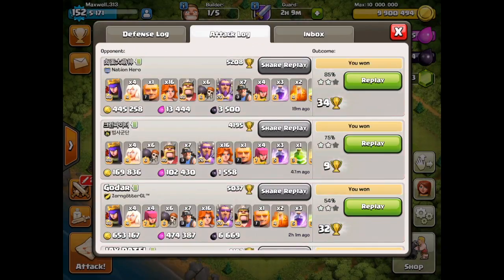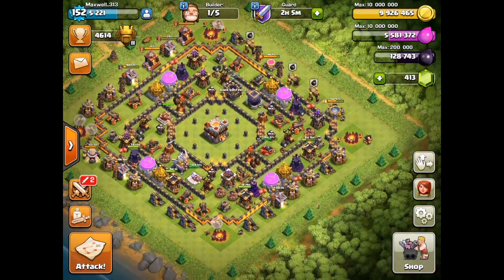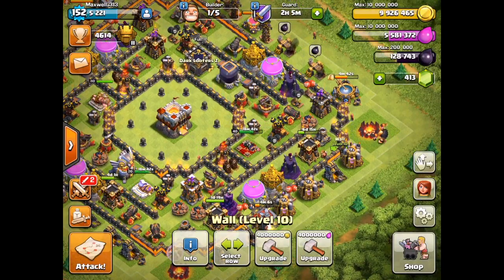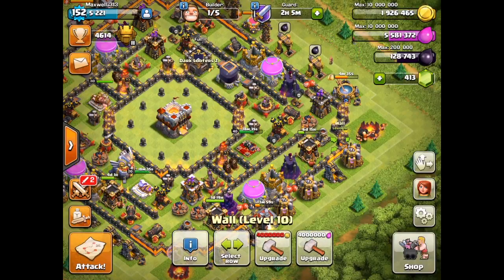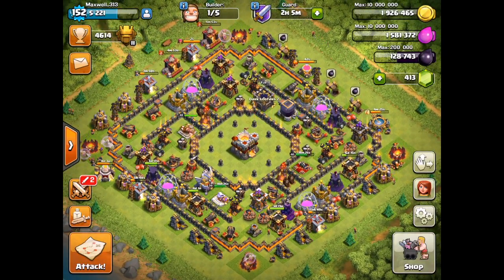Let's take a look at the attack log — we have those two back-to-back raids: the 32 trophy offer, then a 9-cup in between, and another 34 trophy steal. Total insanity. I've also been filling up on loot again, so we have to spend some of that. I'm going to upgrade a couple more walls — this wall here with gold, the one next to it with gold as well, and one more wall with elixir. Three walls done today, 12 million loot into walls, and somehow I'm not having a tough time gaining loot at all.